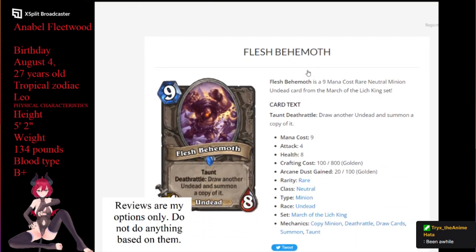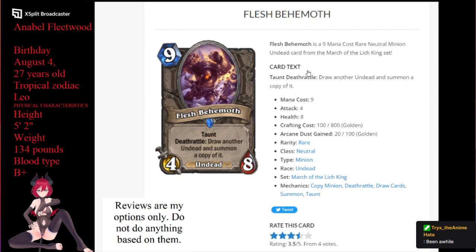The first one up for us is Flesh Behemoth. Flesh Behemoth is a 9-mana 4/8 undead that has taunt and death rattle: draw another undead and summon a copy of it. This requires you to have an undead in your draw pile — it can't be the Flesh Behemoth itself because of how it's written. And it's gotta be a decently good card, because on turn 9 you're looking to close out a game. This is not a closer. There's no way, shape, or form that this is a closer.